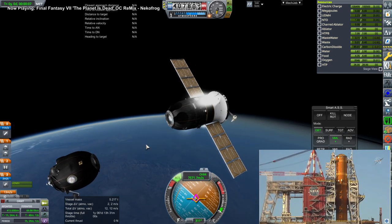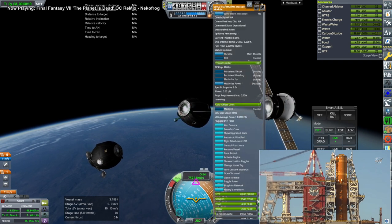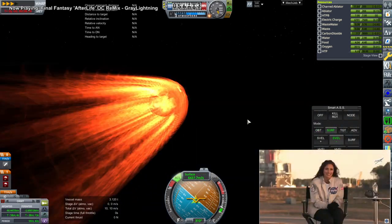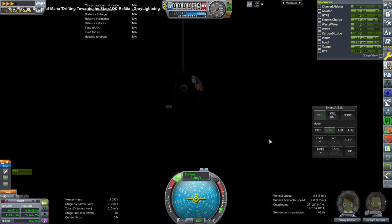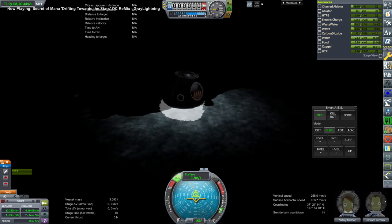We got our future Mars tourist back home safely. That left us to manage some sort of Mars mission. I had to figure out what exactly we were going to send to Mars. Previously we had sent a Kerbal who wanted to land on Mars, but the lander wasn't very good, so I decided to try and figure out what kind of lander we wanted to use this time.